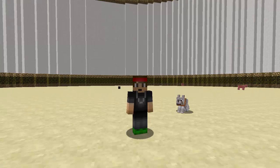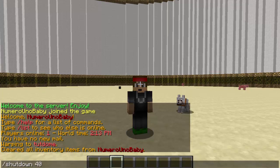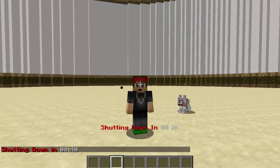Download this plugin, drop it in your plugins folder, and restart your server. Once restarted, the command you type is /shutdown followed by the number of seconds. I'm going to go for 40 seconds here, and now it's counting down.